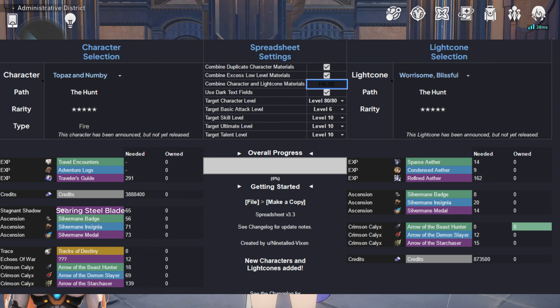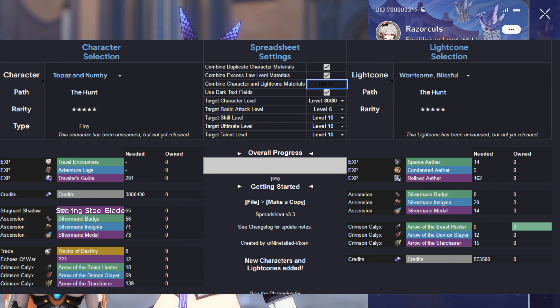You can view materials with the light cone or without the light cone and so on. In this video we primarily focus on light cone option choices and also relics and planar ornaments. So let's begin — let's start with the light cone choices right away.